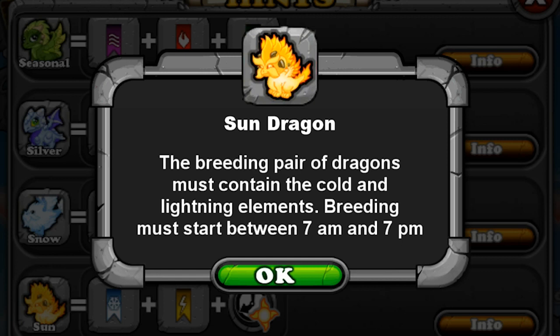In my video from December 2012, a lot of people were saying no, time doesn't matter — it's based on luck. Some said they got the moon dragon during the day or the sun dragon at night. I found a logical explanation for that: the reason you were able to get the moon dragon during the day or the sun dragon at night is that the clock on your device is wrong — it's not aligned with your actual daytime routine.